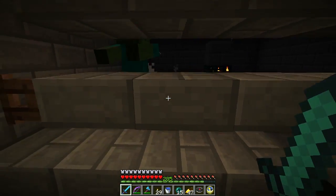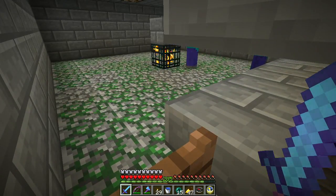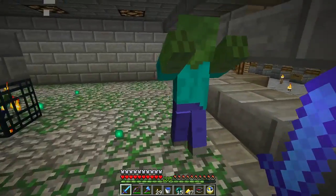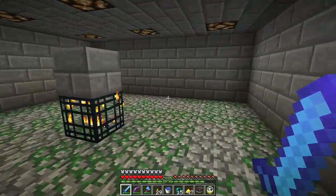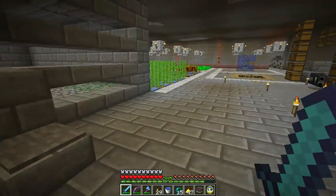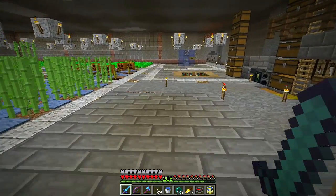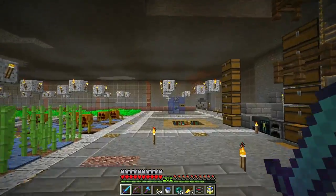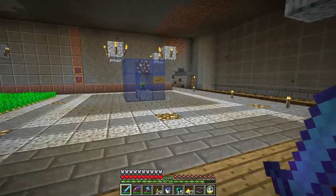It only spawns zombies now, it does not spawn zombie villagers, which is a little frustrating. They made a change with 1.11 where they gave different variants of zombies like husks their own ID, so zombie villagers are a different ID — they're not the same entity anymore.